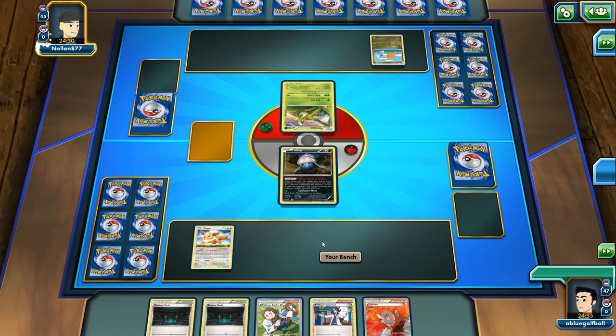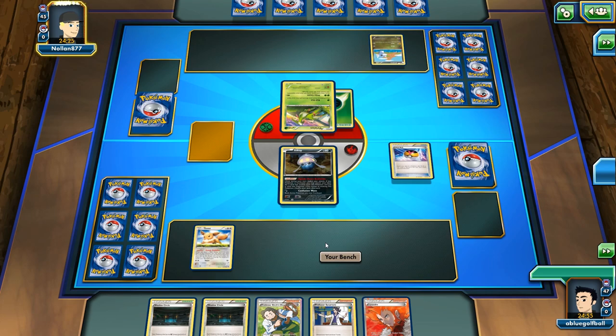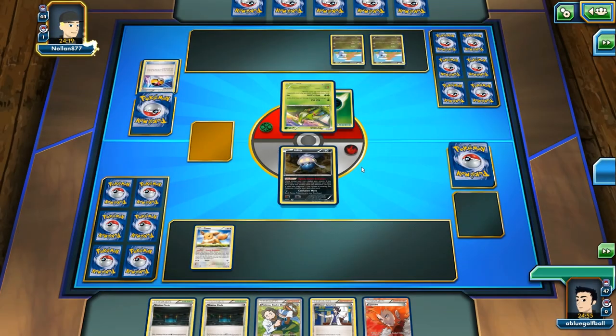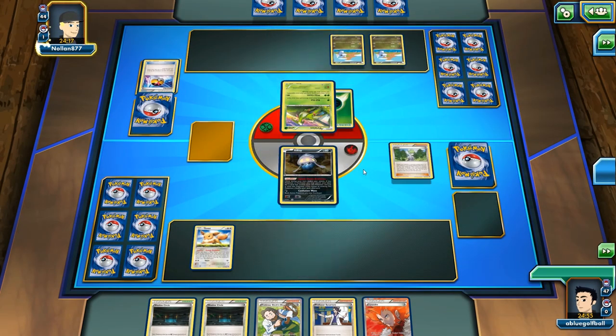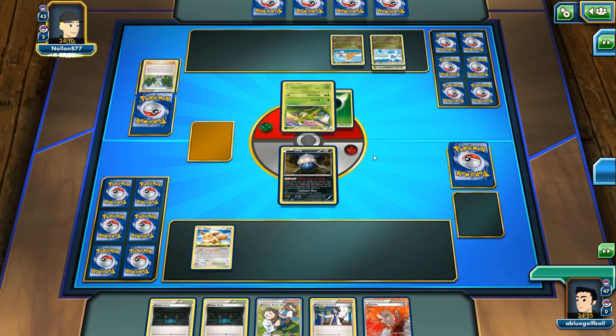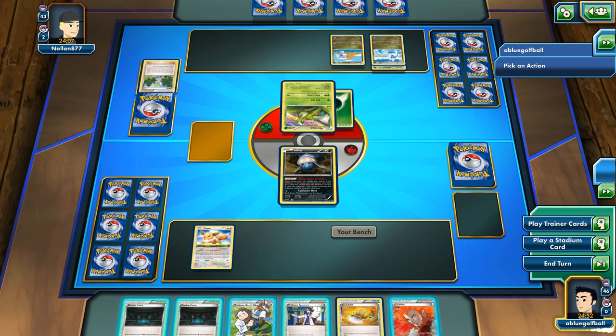We can still see my opponent play Escape Rope or Lysandre and bring the Eevee to the active spot — that's not going to be the best scenario. We see a Virizion there. My opponent brings out a Dratini. We're going to be seeing a Dragon Knight deck, that's for sure. My opponent does not have a weakness we can exploit. I think he'll be weak to Fairies. At least we can take advantage of the Virizion being weak to Fire. Here comes a Wally — my opponent is going to evolve Dratini into Dragonair right away. My opponent gets those guys going and passes the turn.